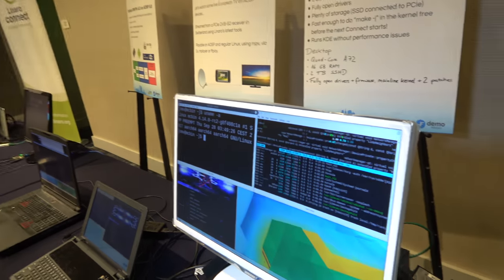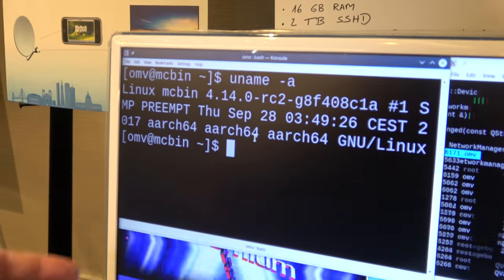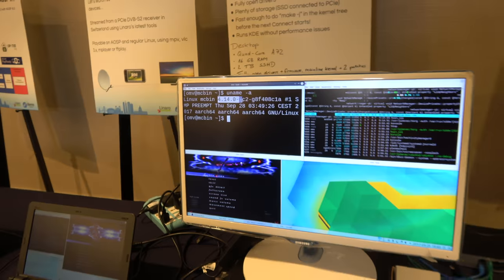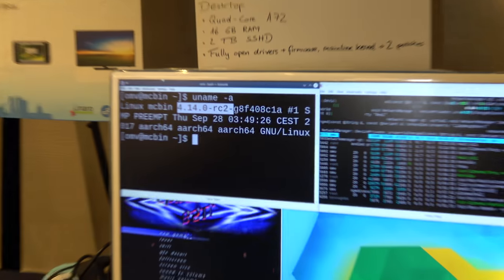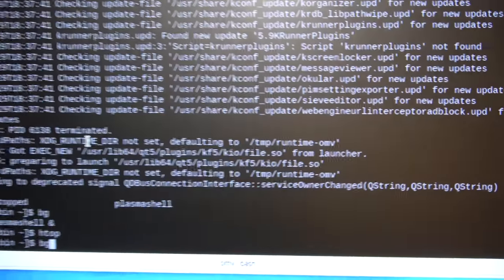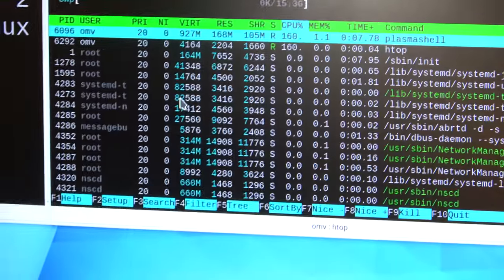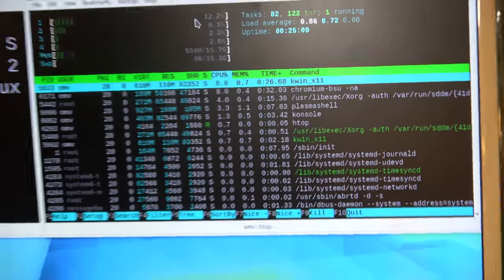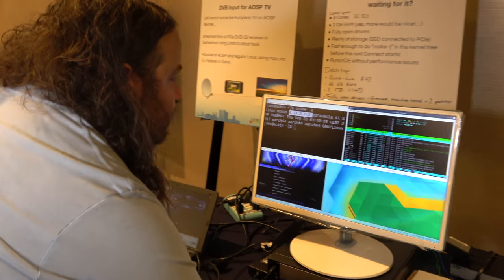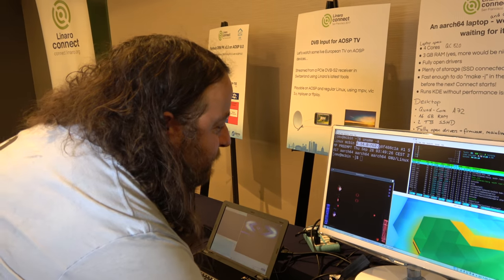Can you show the windows? Here essentially I'm just showing what it is. So it's an AArch64 box and it's running mainline kernel 4.14. Here it's just showing the processor usage. CPUs are not exactly overloaded. There's also still lots of memory available.